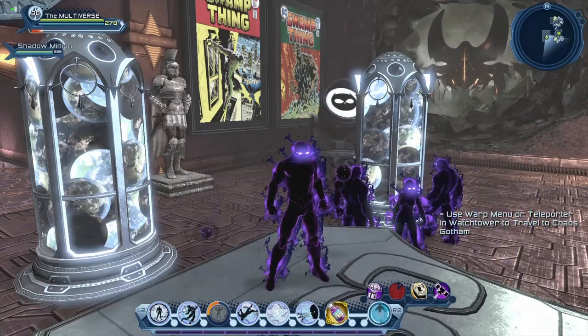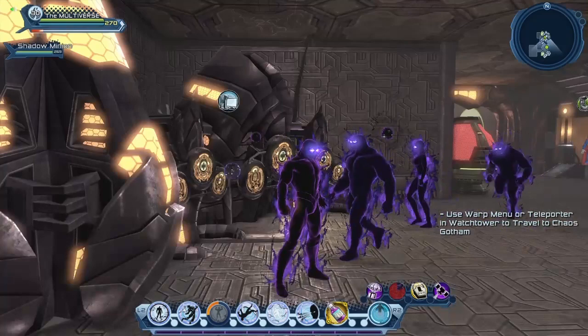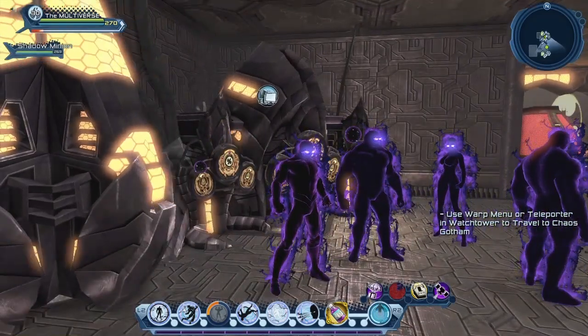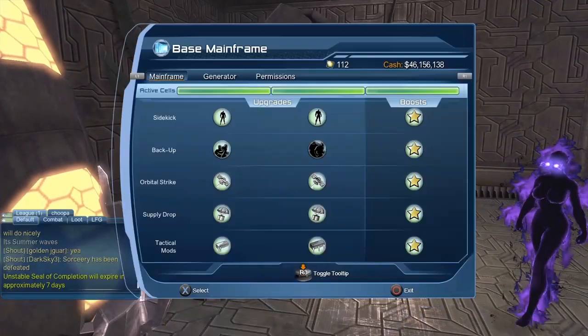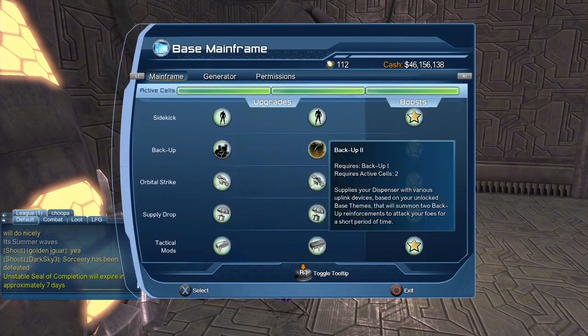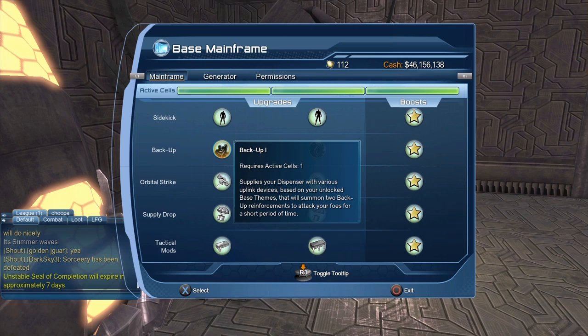So how can you upgrade your backups and your shadow minions? For anything that has to do with your backup, you have to go to your mainframe. If you are a hero, the backups are called 'backup.' If you are an evil villain, the backups are called 'henchmen.' Not sure why the distinction, but there it is.